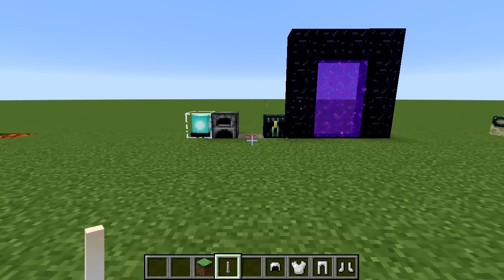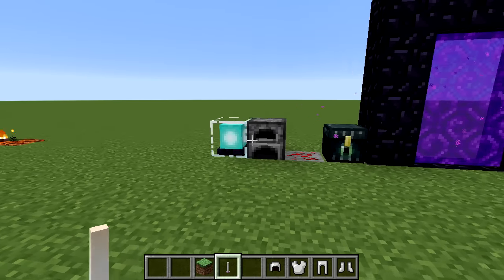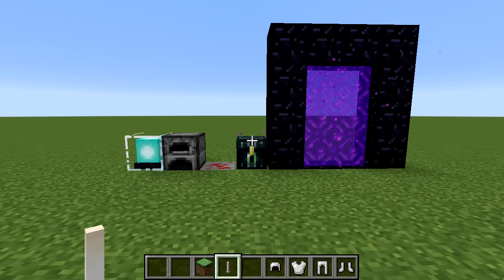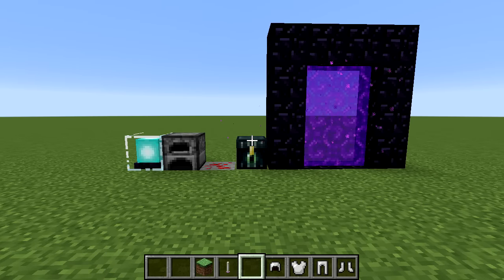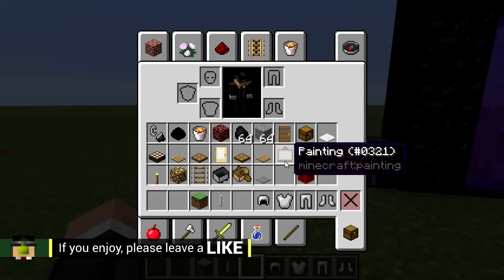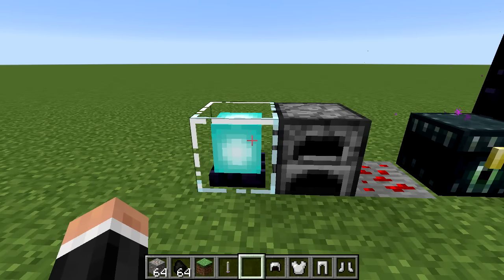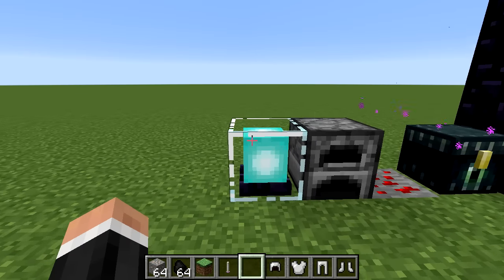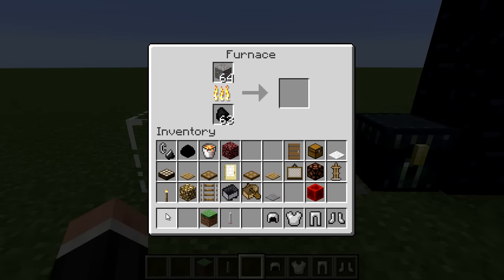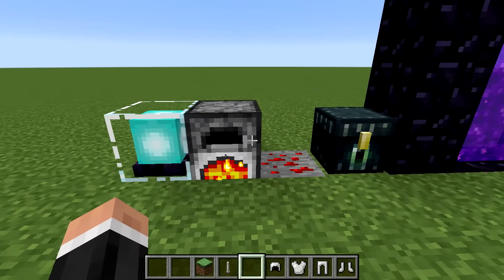These blocks also emit light but aren't as useful for hiding. The beacon emits quite a lot of light but is really hard to obtain in survival Minecraft, so you'd have to make it a design feature. Same with the furnace — if it's not active it does nothing, but when active it produces quite a lot of light.